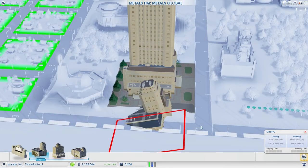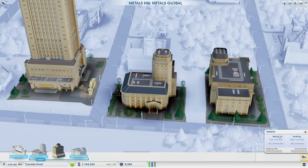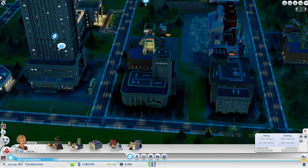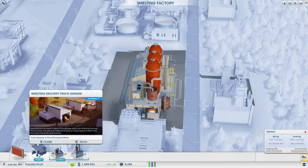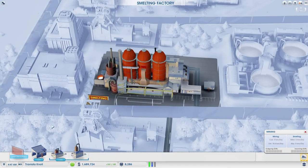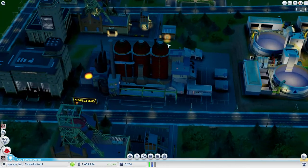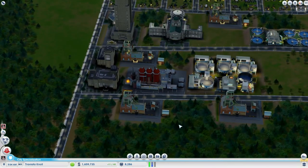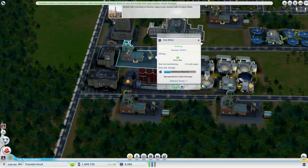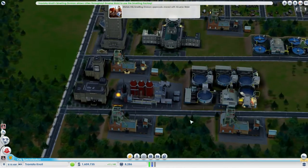I'm trying to get enough employees here, and the big challenge has been trying to get people to commute from Giovanni Woods over to Traviata Knoll. The people in Giovanni Woods don't have enough jobs because they didn't build any industrial in that town. Its focus is the electronics industry and commercial zones, and everything else is residential. So I'm trying to get them to come here to work, but they keep complaining that they don't have any jobs, and Traviata Knoll keeps complaining that they don't have enough employees.